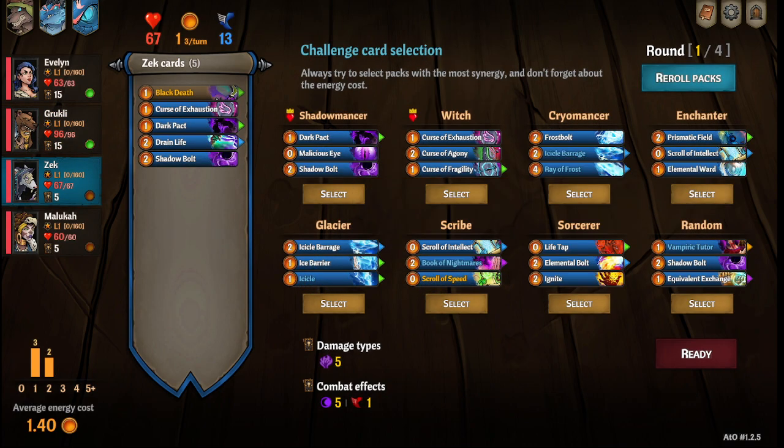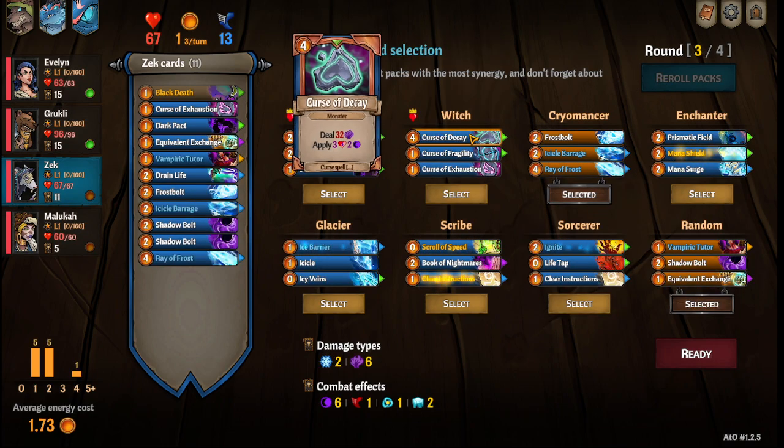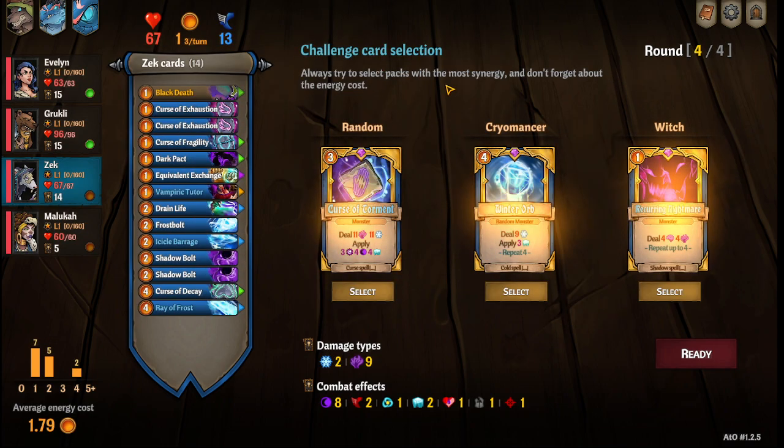For Zek, we're going to go with Cryomancer and Random, re-roll to Witch, and take the Winter Orb. Curse of Torment's not that bad either because Scrooge is really good.